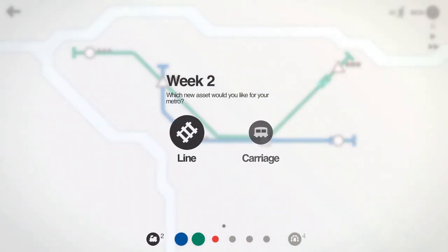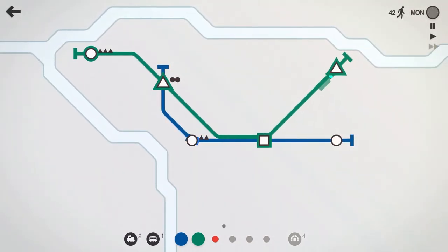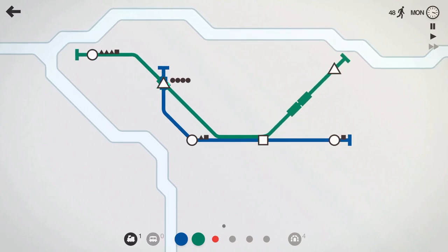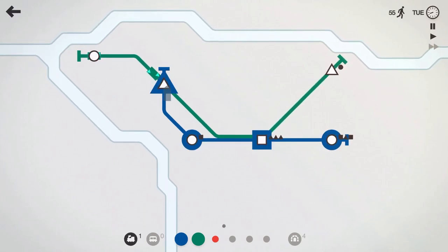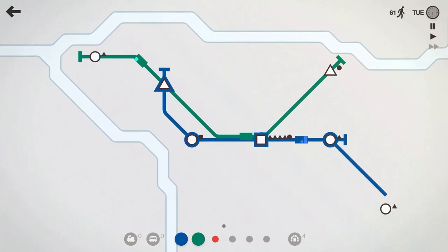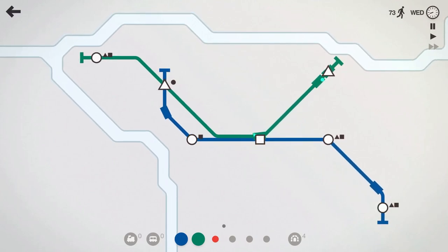We'll take the locomotive and the extra line. Let's go ahead and get the carriage. We'll put one locomotive on the green line because that looks like it's getting pretty busy, and we'll drop that extra carriage on there as well, just to help out a little bit. Let's put the extra train on the blue line and have him come down there. Our level seems to be doing okay so far.